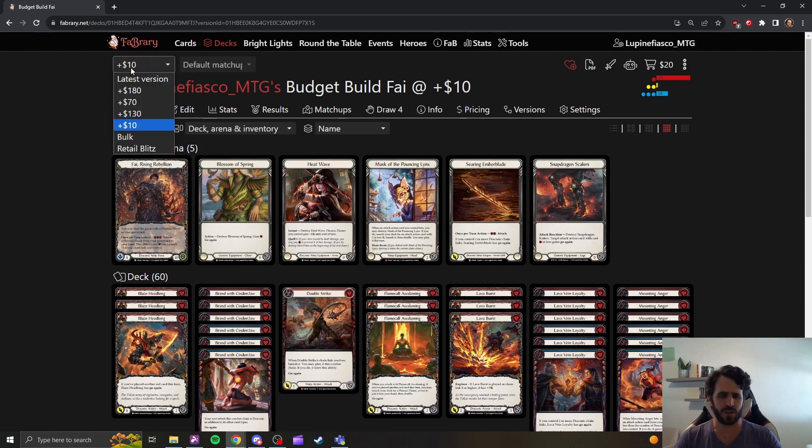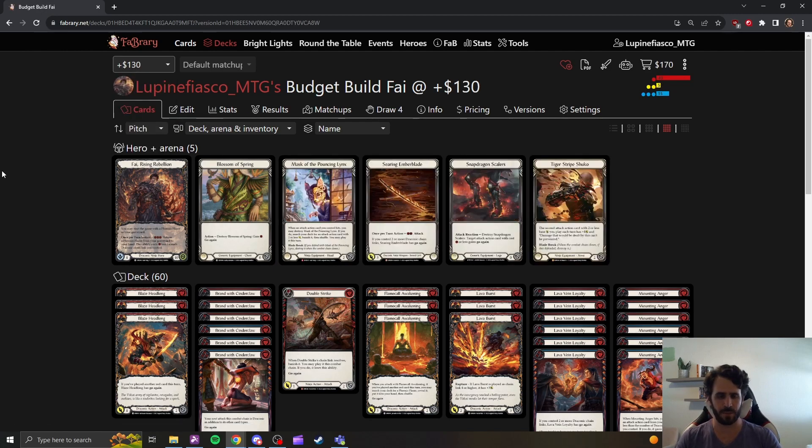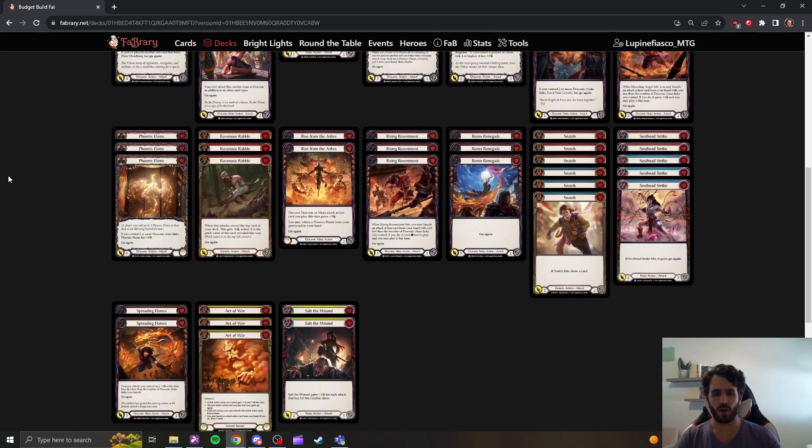It should run you about ten dollars for the Double Strikes, the Spreading Flames, and the Blossom of Spring. Then we make a real dollar jump up the line to your Tiger Stripe Shuko, your Mask of the Pouncing Lynx, your Art of Wars — cards that are going to cost you anywhere from five to forty dollars. These are very important for a functioning Fi deck but are not your top priority for putting together something playable. The bulk list or the ten-dollar list is going to do you very well at your weekly armory — you'll pick up some wins.